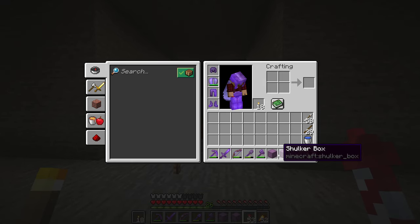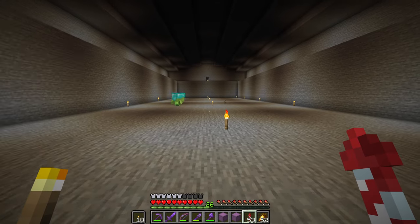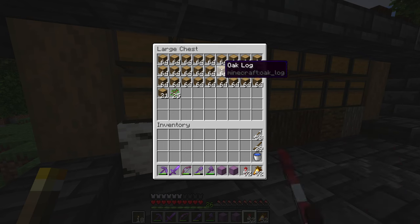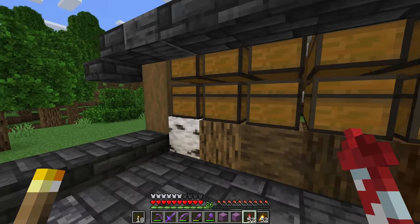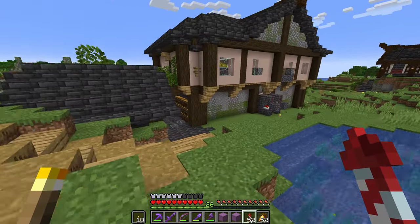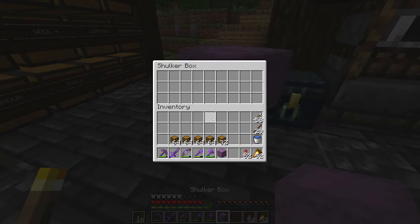I've got myself some empty shulker boxes and there's a few things I want to grab before we start tackling it. I do have a bunch of logs that are pretty easy to farm. I'm not going to bother with acacia or anything like that — these birch logs can just be sacrificed. Four and a half stacks should be good for now, let's put those away.